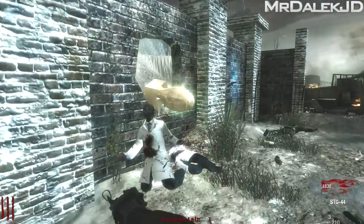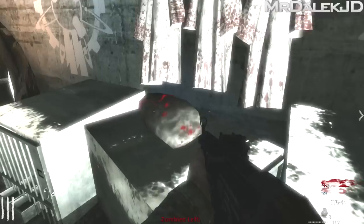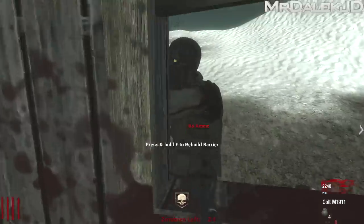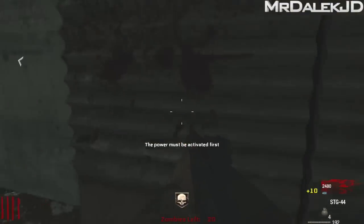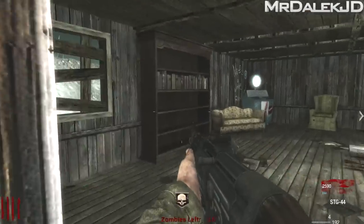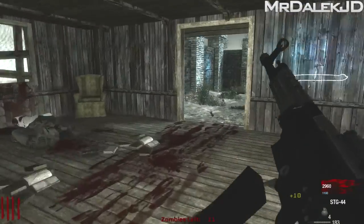This starting section sure does remind me of Origins. Yeah, there's a hole in the roof. What if a giant robot just walked by? That would seal the deal. Custom zombies would be absolutely nuts if it had that. You can see there's a little red button on the wall — I don't think we can push it until we turn on the power. Insta kill. Got double tap. We're really close to the box. This is a really cool map.